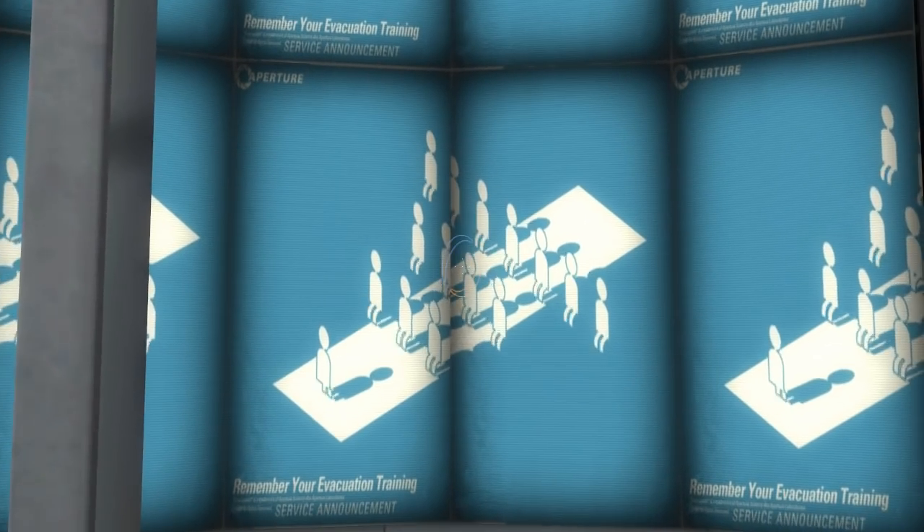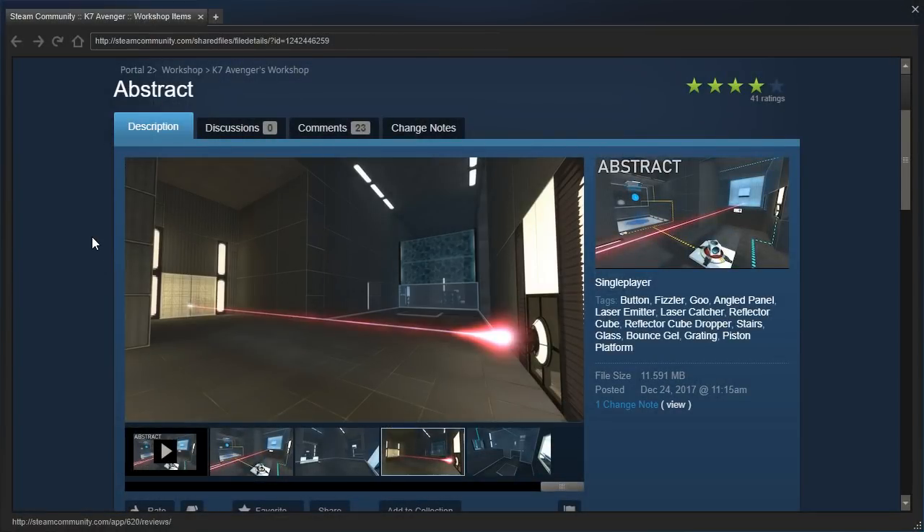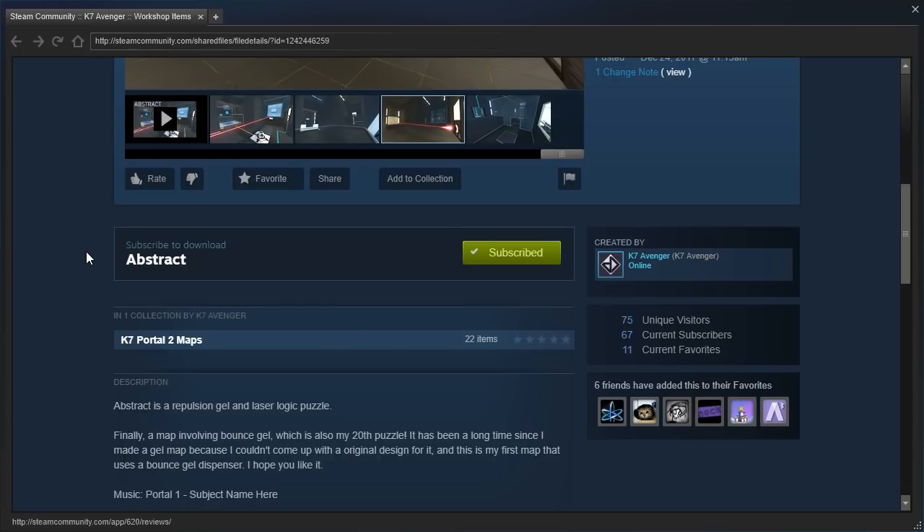Hey guys, MLB, and let's check out Abstract by K7Avenger! Abstract is a repulsion gel and laser logic puzzle. Finally, a map involving bounce gel, which is also my 20th puzzle. It has been a long time since I made a map because I couldn't come up with an original design for it. And this is my first map that uses a bounce gel dispenser. I hope you like it.